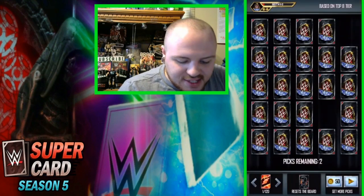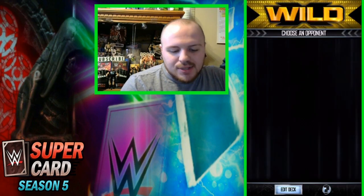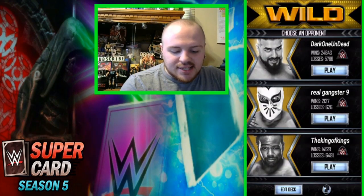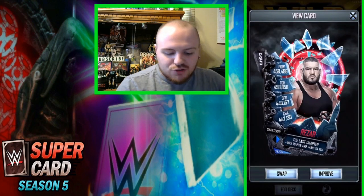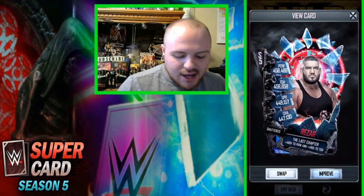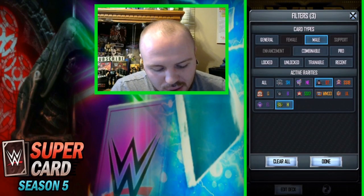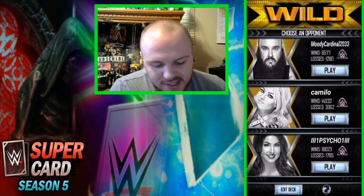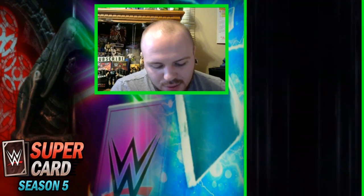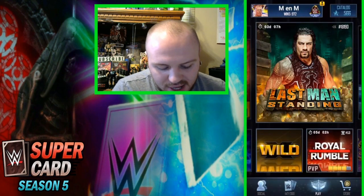What I heard actually helps is if you lower or drop the fourth male to a lower tier card, it actually helps you out. So we're going to set it to a Hardened card and see if this actually helps, because it drops the tier down a little bit. We have to refresh a couple of times until it gives me lower tier opponents.